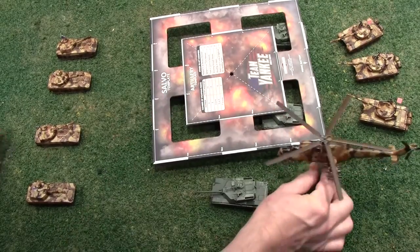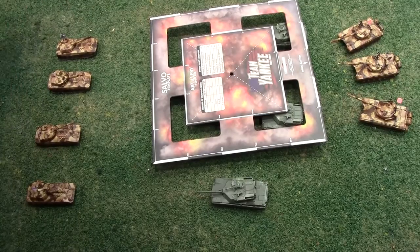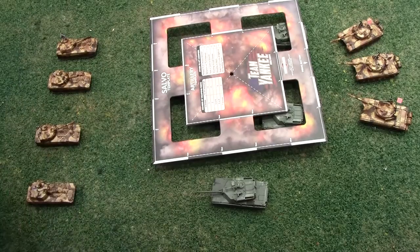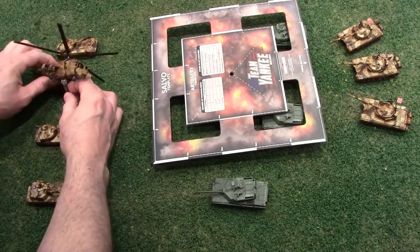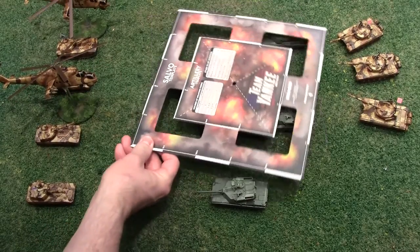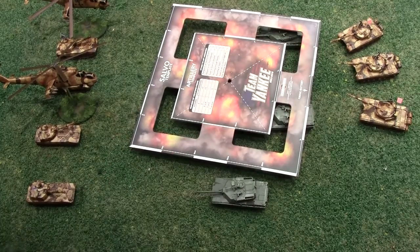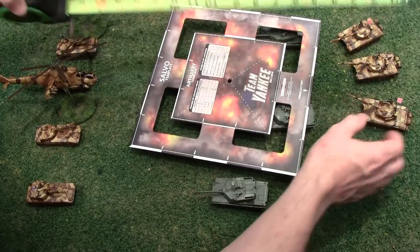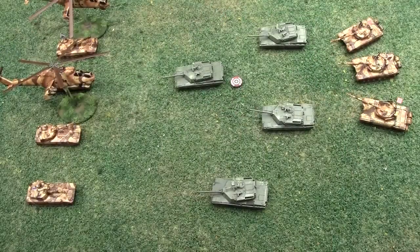Now if you're doing a salvo, it's within six inches. So if this was somehow — we'll just say aircraft here doing a salvo — we're going to have to rotate it towards the center of them. No ally can be within six inches. So they can't do it — these guys are here, can't do it there. So they can't even use that template. So be careful with danger close.